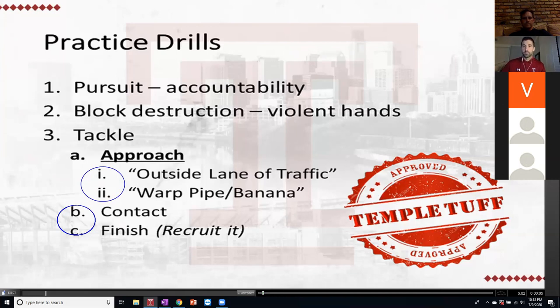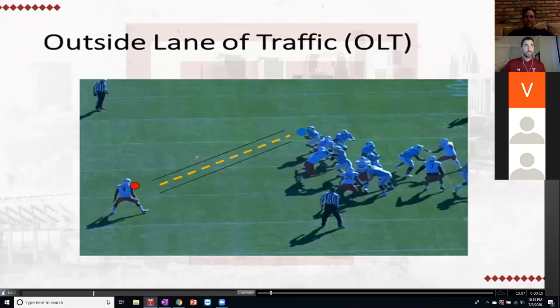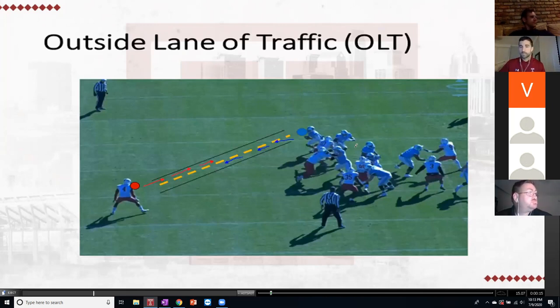What we're going to talk most about tonight is the approach, and two drills I've termed 'Outside Lane of Traffic' and 'Warp Pipe Banana.' Two visuals: if you don't know what that green thing on the right is, you never played Mario and you haven't lived. Once you enter the warp pipe there's no way to go other than out the other side. Our apex defender is going to take that outside lane, forcing the ball carrier to stay on that lane so they meet at a good junction point.